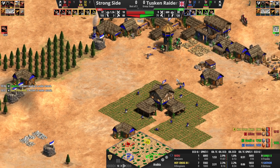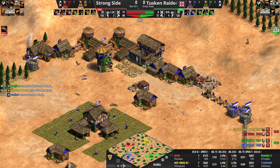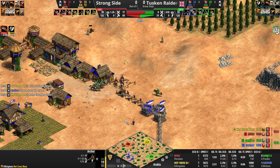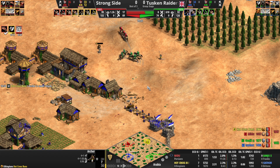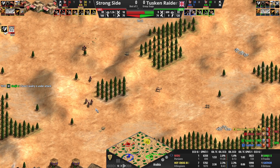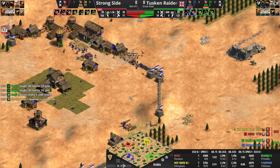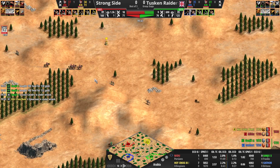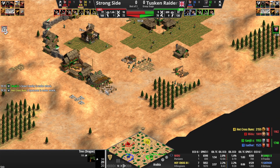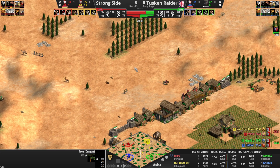I think blue probably would have been better off just bailing on that. Armor almost in here for green. Only a four vill lead now for Tusken Raiders. Strong Side still with a significant military advantage. Lion getting in on the action, and Isathor is going to try to finish these walls. Where is the rest of yellow's military coming in for another attack? If these scouts can catch these archers in the open, it should be an easy clean now that they have armor. They are Frank scouts as well, so they've got slightly more HP. Blue will be fully walled. But now this army's heading over to green.